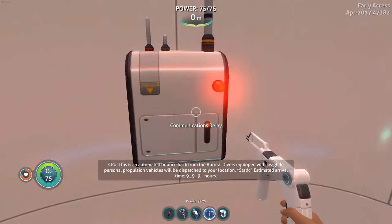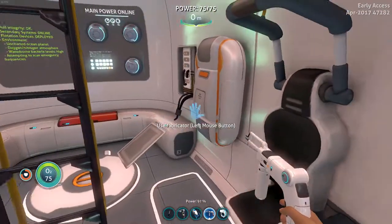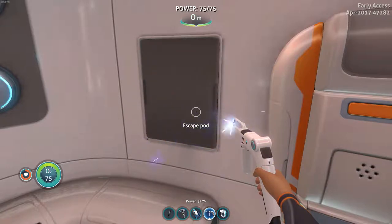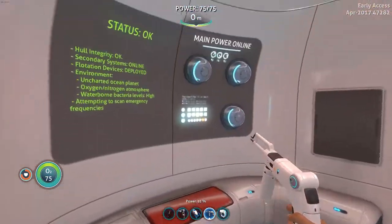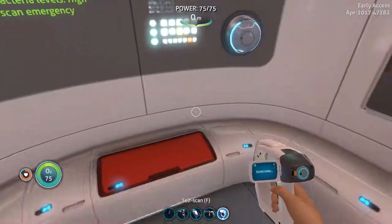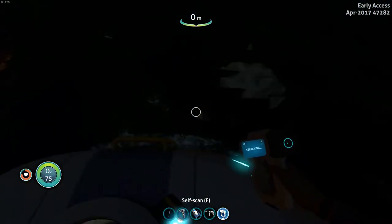I have a message: 'This is an automated bounce-back from the Aurora mining vessel. Your distress signal has been received. An emergency relief team will be dispatched to your location. The estimated arrival time: 9,999 hours.' Okay. Sure. Let's repair this thing. Can't repair my chair. I can't repair that either — so I think we are fully repaired. Oh, a self-charging power cell — that's what I need. Can I scan that to get a blueprint? Nope. Cool — I think we're in business.